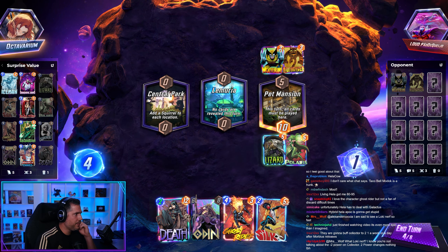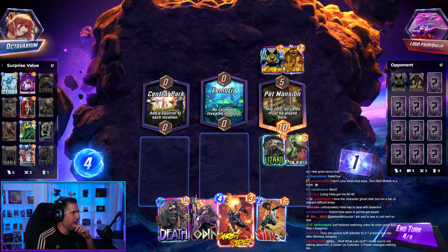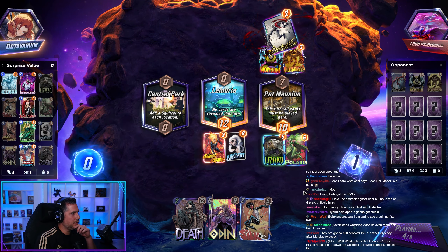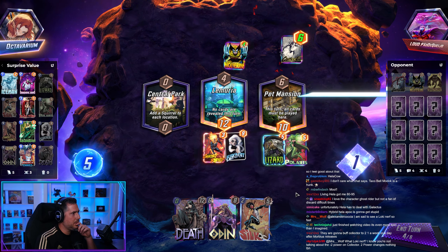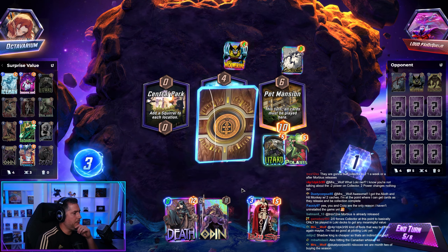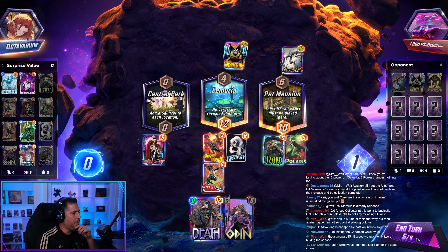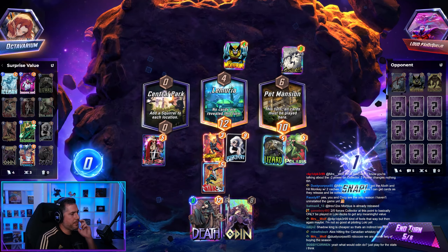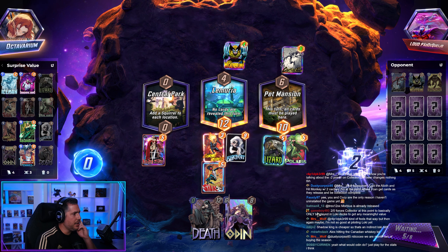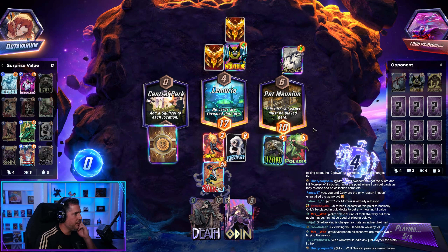There's no way he thinks we have Death — I'll tell you that right now. Why the hell did I play Polaris on a Lizard location? Am I drunk? Do I have any idea what's happening right now? We play Chavez and Death? I think we just put as much points on the board as we can. I want to put power everywhere. I'm going to Snap. There's no way they — they Snap back. Okay. There's no chance they're expecting me to have Death in this deck, and they shouldn't be running Shang-Chi in their list. I love their variants — they have awesome variants.